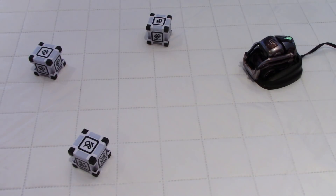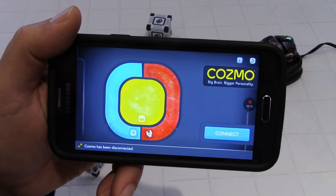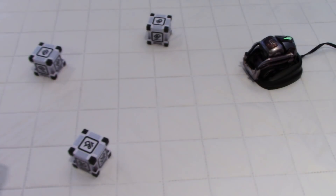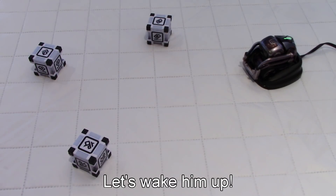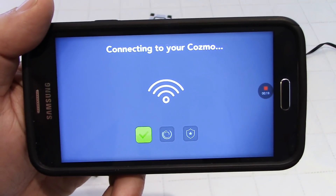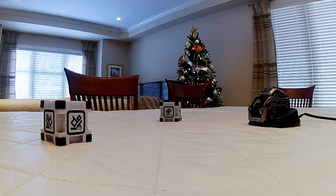Hello everybody, welcome to my channel. We've got Cosmo fully energized as you can see here, and also all tuned up. Now we're going to click on connect and that will take just a few seconds — we'll get all our green squares and Cosmo is going to wake up. Hopefully he will be in a good mood. Hey buddy!